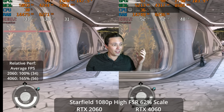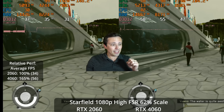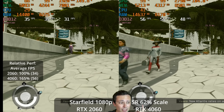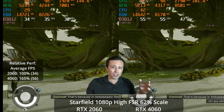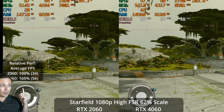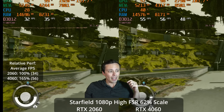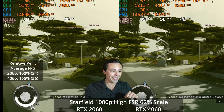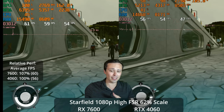It doesn't look super great if you're not on a very high-end GPU. I tried out the actual high preset on the 2060 and the 4060. The high preset includes FSR scaling at 62%, so this is actually well below 1080p resolution. It looks okay, but you can certainly see some shimmering and fizzling in motion. The RTX 4060 ends up at 56 frames per second average, and the 2060 only at 34 frames per second at the high preset.